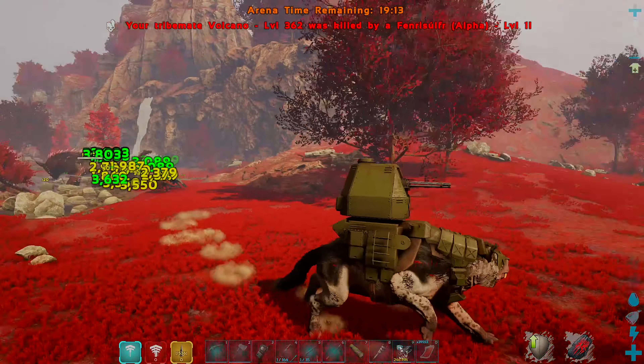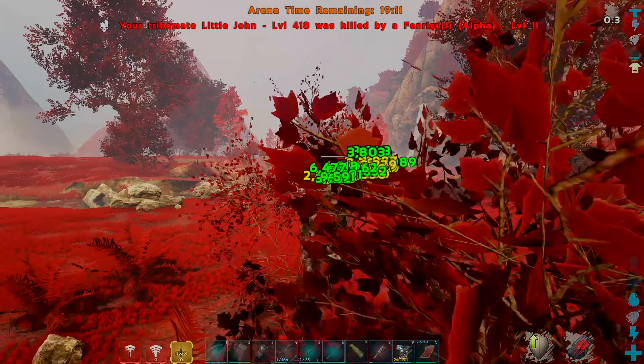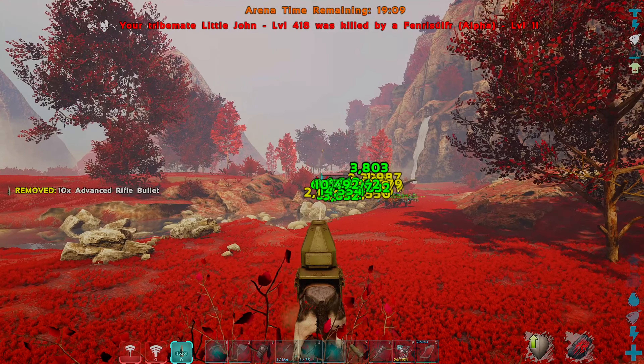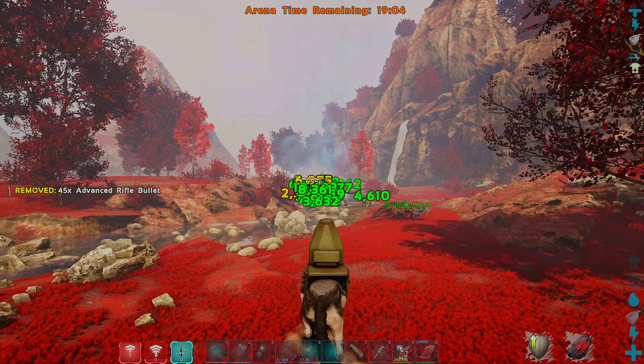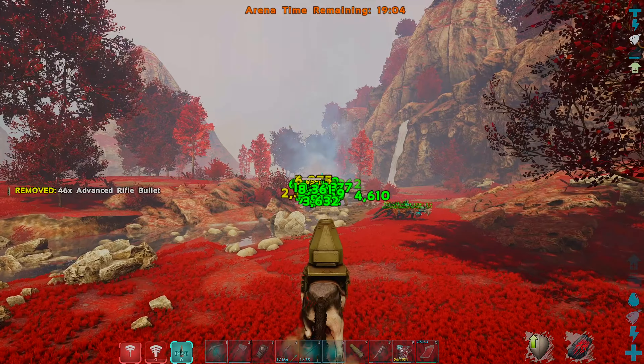What's going on guys, Jurassic here. Today we're playing ARK: Fjordur and we're going to be unlocking Mjolnir as well as Fenrir in today's episode. We're going to be doing the alpha boss fight for Fenrir — by defeating him you unlock a wolf, and as long as you are worthy you also get Mjolnir.